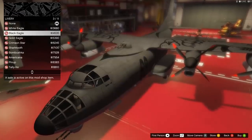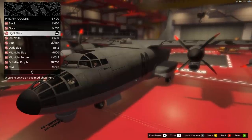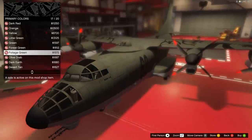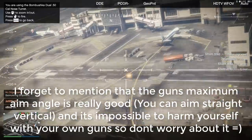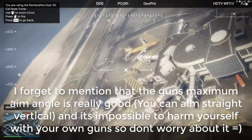You can get countermeasures like every other plane in the DLC. I'd recommend chaff for this one, for reasons I'll explain later. The on-board guns of this aircraft can be upgraded too, allowing you to have on-board autocannons similar to the one found on the Valkyrie. They don't fire as quickly, but the maximum range is more than good enough for a gunner with good aim to wreak havoc on the streets below.